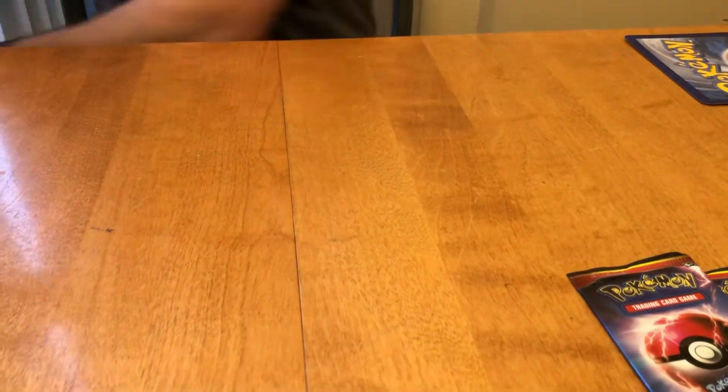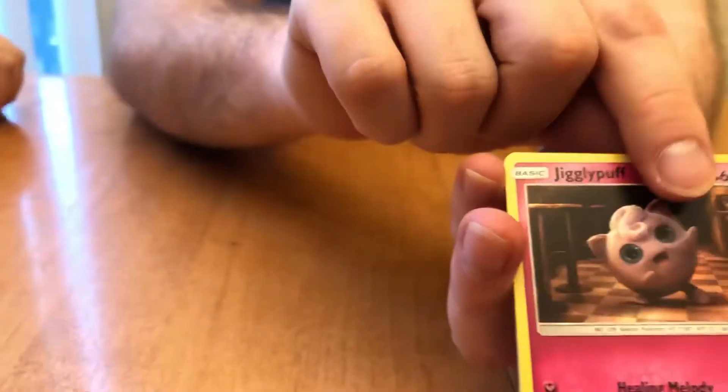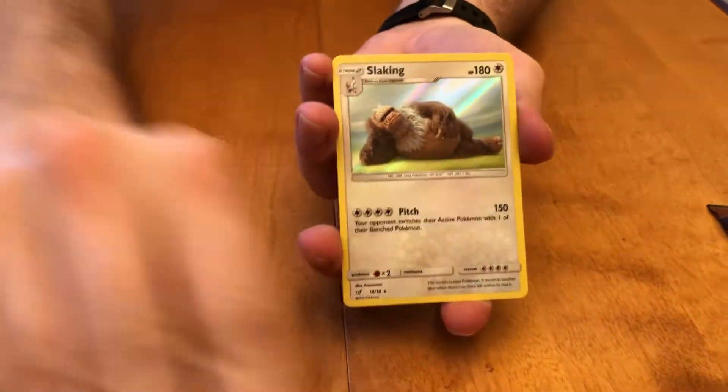Loosen them up. There you go — stuff's flying everywhere as always. Ditto and Greninja. There you go. Jigglypuff, Charmander, Slaking.